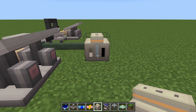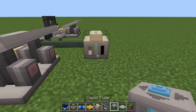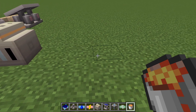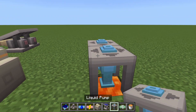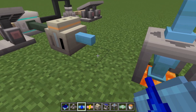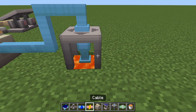We're going to put it in there — there it goes. Now we need our lava, so let's set that up. We'll use the liquid pump to pull out the lava — that comes out of the top as well, and it'll go into the side like so. We need to power this.